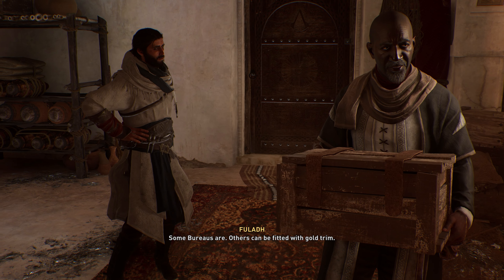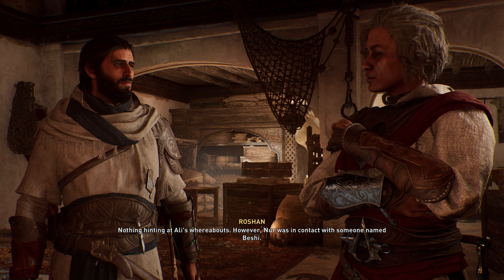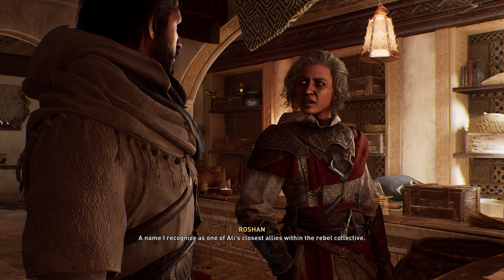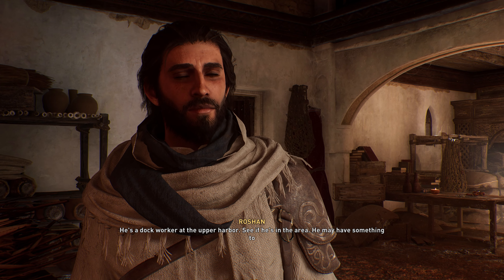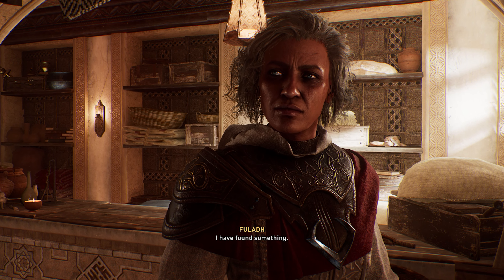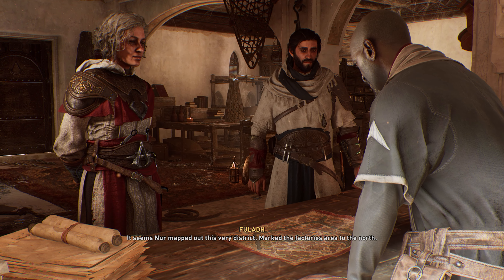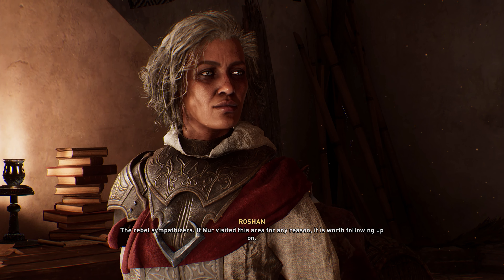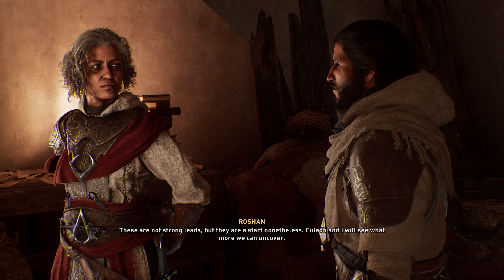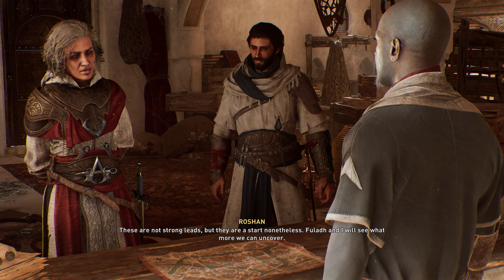Imagine that Ubisoft is the one who is investing in the bureaus. What are you looking for, Master Roshan? Nothing hinting at Ali's whereabouts. However Noor was in contact with someone. We all remember Noor — she is the one who gave us the dagger and the sword and we should be thankful to her. He is a dock worker at the upper harbour. If you are recommending that I go and meet him, I will do that — he may have something to tell us about Ali's disappearance. It's a map — Noor mapped out this very district, marked the factories area to the north. I get it — rebel sympathizers. Noor visited this area, it is worth following upon. Understood, I will go and find it. These are not strong leads but they are a start nonetheless. Fulad and I will see what more we can uncover.